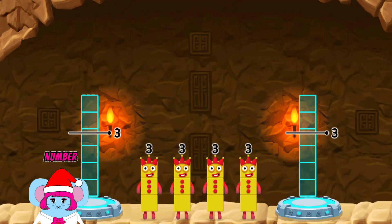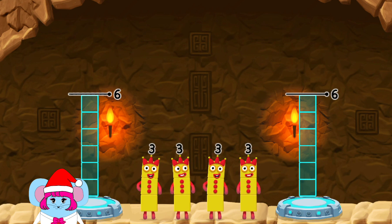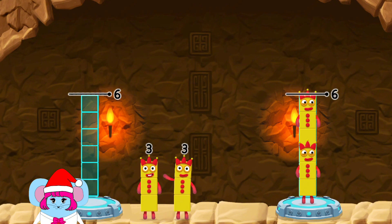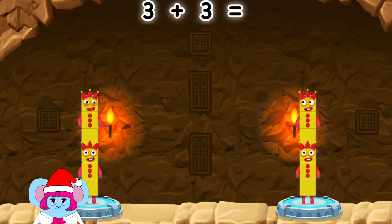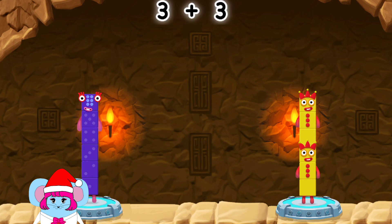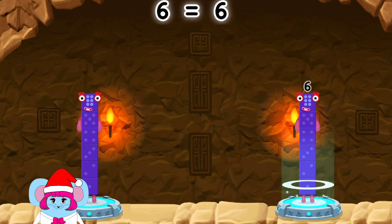Share the number blocks evenly to make two groups of six. Three, three, three, three — you've solved it! Three plus three equals six. Six equals six.